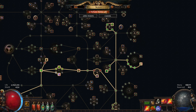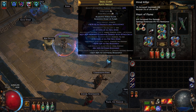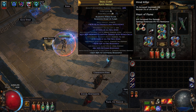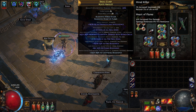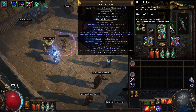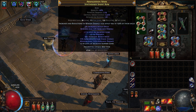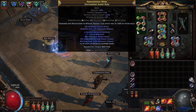My amulet also has two implicits. I could definitely do a better amulet — it's just a basic plus two that I crafted. I have Hired Killer and Heart of Flame. Hired Killer gives a lot of life, and I think everyone's basically doing this as an EA ballista. Heart of Flame gives 30% increased fire damage and damage penetrates 6% fire resistance. I picked this base up for around 30 chaos and crafted on it. Nothing else really that different about the build.